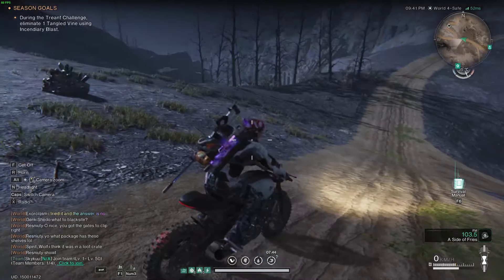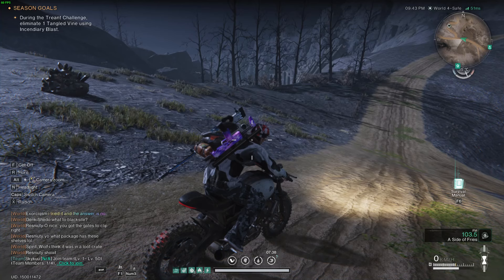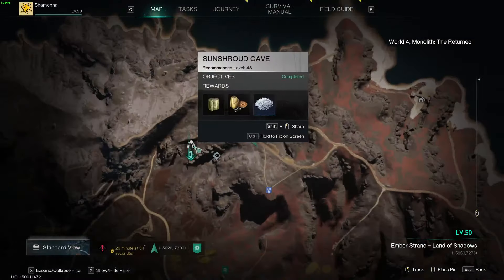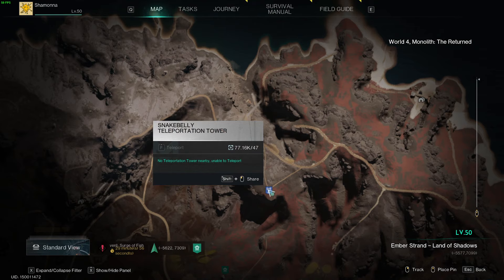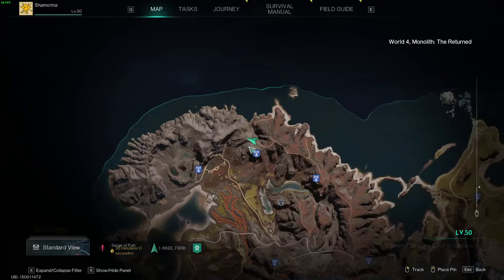Hello and welcome. My name is Shimona and today I'm here to bring you a quick little guide in the Way of Winter scenario in Once Human. I wanted to show you my farming method of Chaosium through the means of Hot Rock Ore. I am currently here near the Sun Shroud Cave by the Snake Valley Teleportation Tower up in the northern region of Ember Strand.